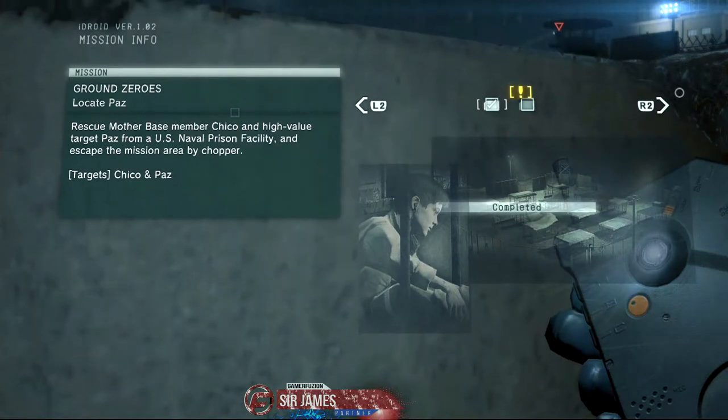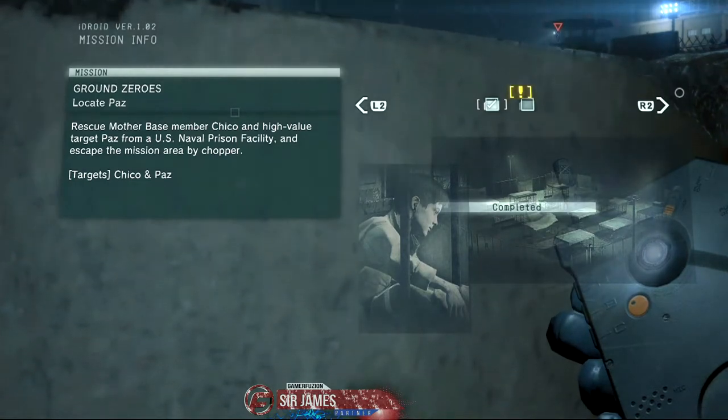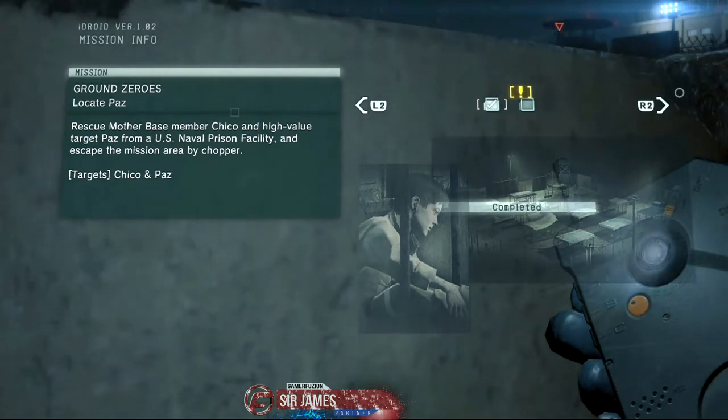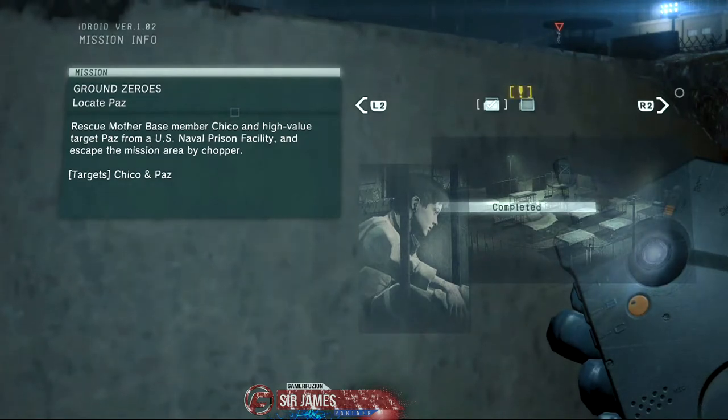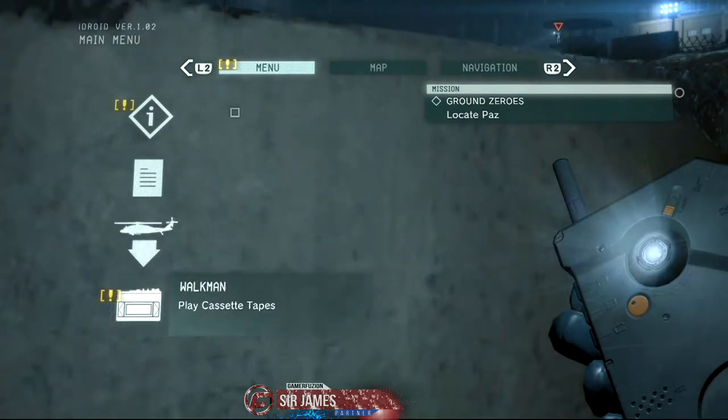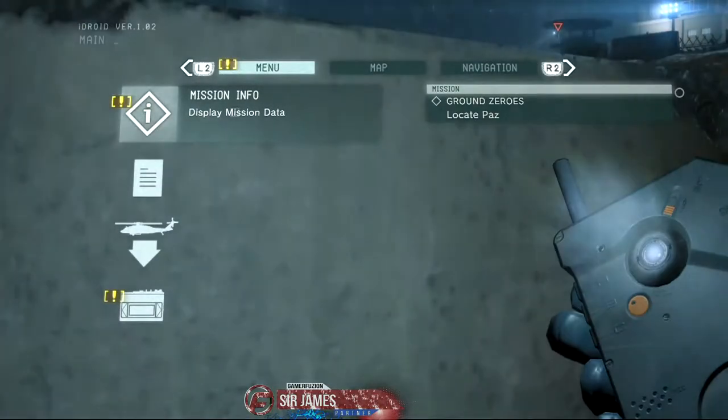Chico did give us a tape with some clues to where Paz could be located. We do know it's somewhere near the chopper pad, and we also got some info about some gates and all the typical fun stuff. So let's go ahead and check out the map.